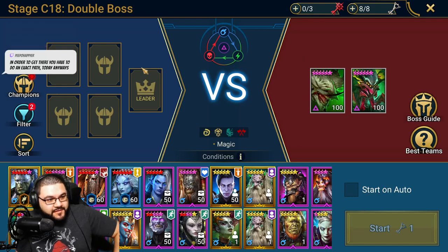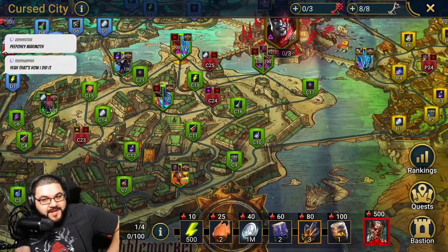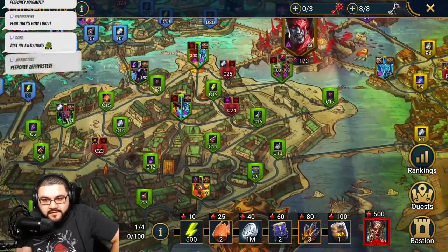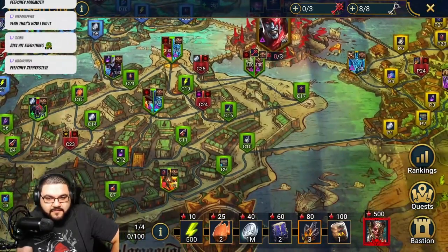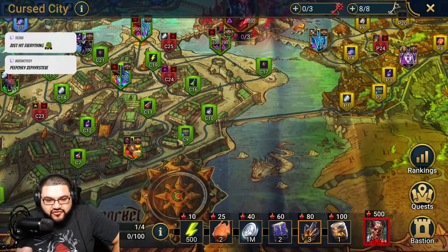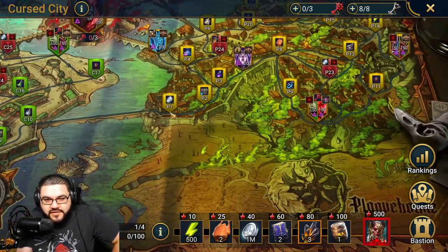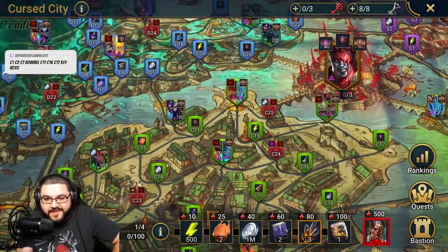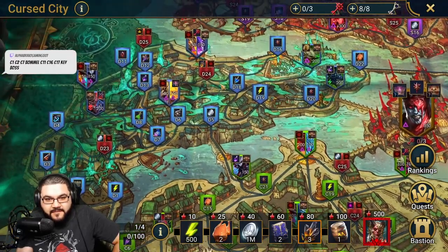You can jump in and hit whichever stage, but in order to get there you have to follow an exact path. I'm rushing the red keys to get to the boss faster - that's what I'm thinking. There's no need to rush right now since everybody's only going to be able to do a certain amount of keys a day, but I want to plan my route accordingly. So I'll go boom boom boom, grab the first two keys, then pivot and work my way to the third key.